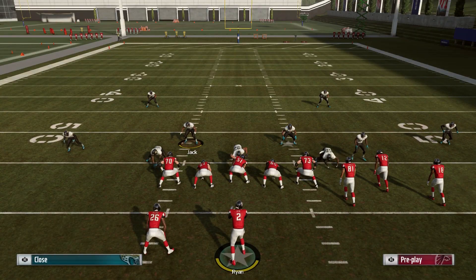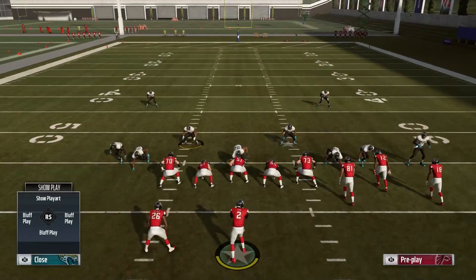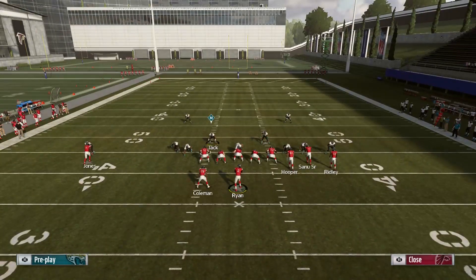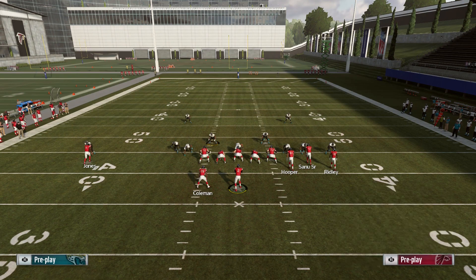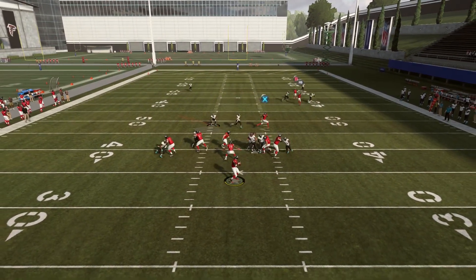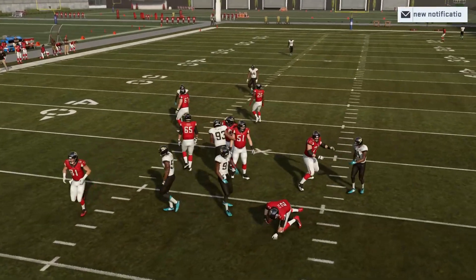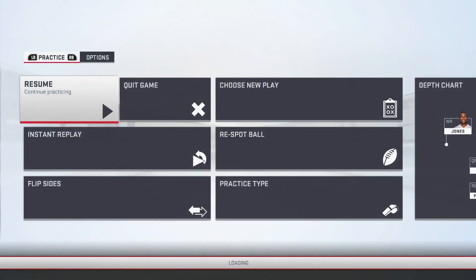Another reason why Bunch is so good is it has a lot of three-route combos. You could put out three routes on the field with Bunch and it'll still be a good route combo — just because of how good Bunch is. You can have a streak, deep corner, and a drag; you can have a streak, post route, and a drag. That's what makes Bunch so good.